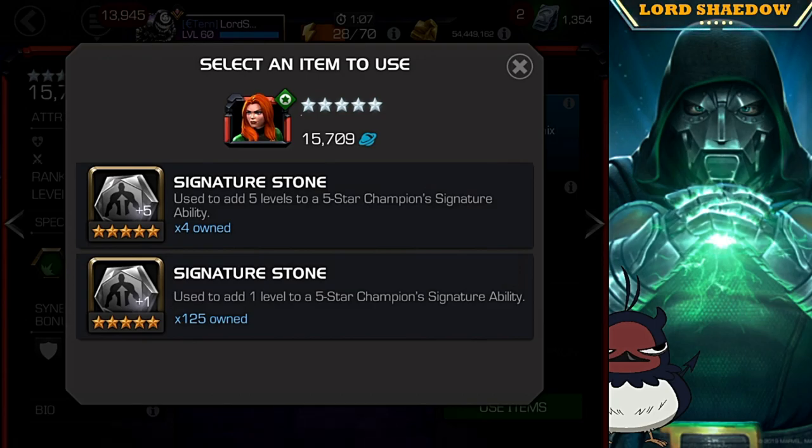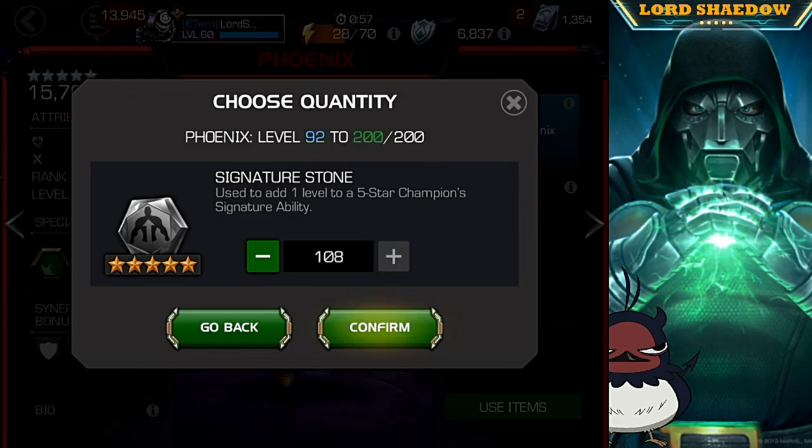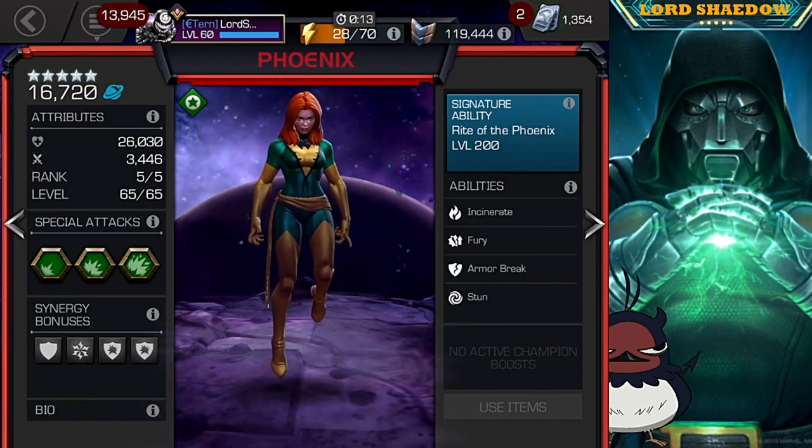Now we wait while the server decides what it wants to do. Let's keep going — I have a bunch of these in the overflow, so let's use these up first. Confirmed. As the server is thinking, deciding whether it really wants to give me a max-sig Phoenix and put those sigstones in there... maybe it does, maybe it does not. Hey, it decided to! All right, so we've got a sig 200 Phoenix.